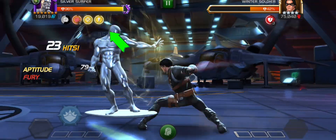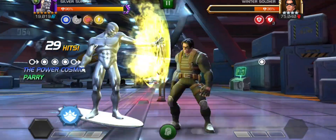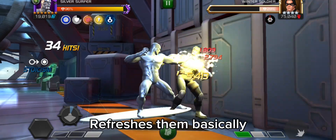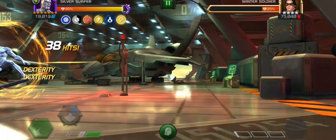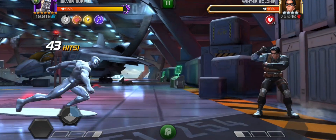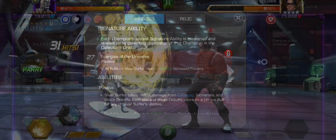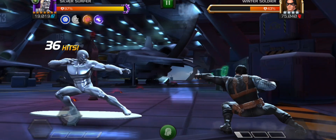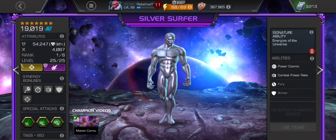Special three grants him an aptitude buff which increases the potency of his fury, armor up, and precision buffs by 25% for 24 seconds, and re-triggers each of his rotating buffs — max one aptitude buff. Each aptitude buff also increases the potency of his combat power rate buffs by 25%. His awakened ability gives all buffs on Silver Surfer a 5 to 50.64% increased potency.